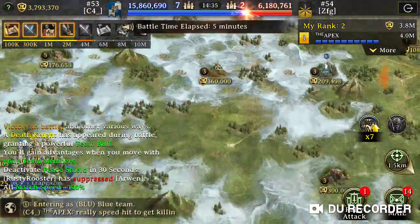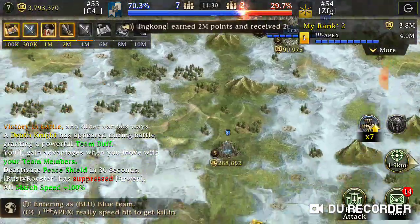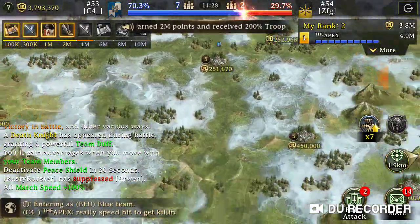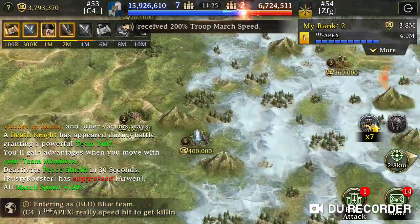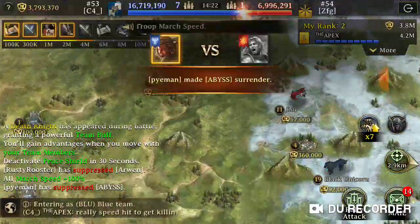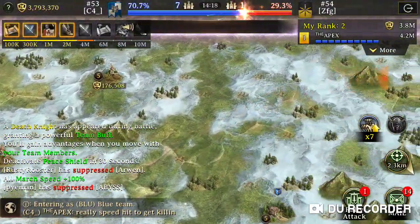I'm going to start scrolling around trying to find more guys to hit. One way you can do that is look at your rally attack — you can see who's getting hit and who's not. He just made the other guy surrender, so we only have one guy left. We're doing pretty good right now — this is a really easy match, but I just wanted to show you guys the basics.